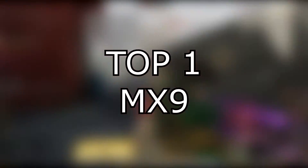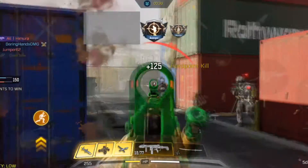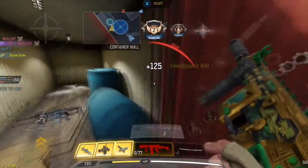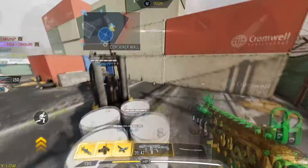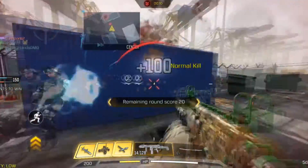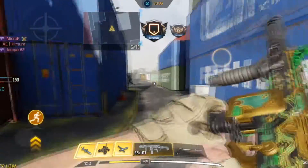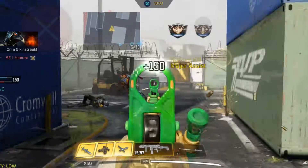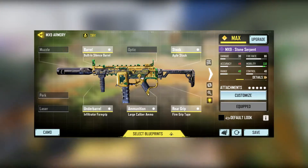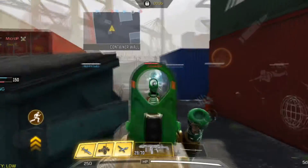And lastly, the top 1 SMG of the game — yeah, as you guessed it, it's the MX9. The MX9's first release wasn't really that popular since people were always using the Fennec. The MX9 has the fastest ADS movement speed, high mobility, and a really fast time to kill. People didn't really like it because of the recoil, but the more you use the gun, the more you can control it and master it. Here's my gunsmith of the MX9 — I prefer using the large caliber ammo over the hybrid because of the fast time to kill.